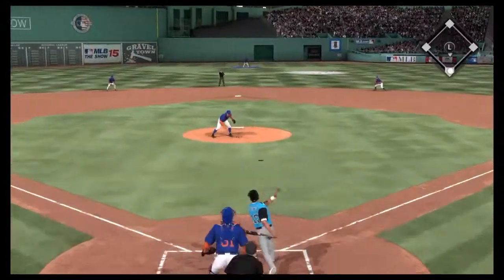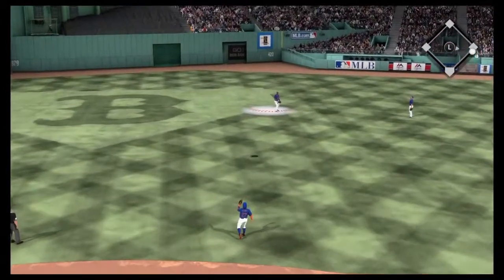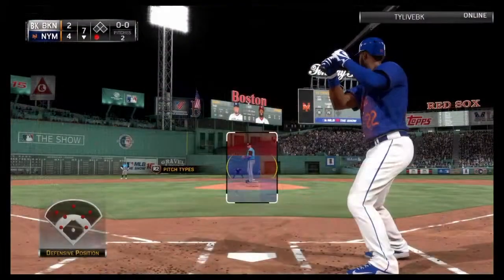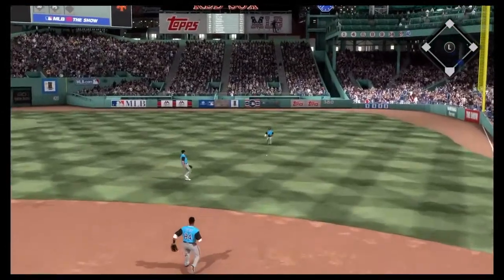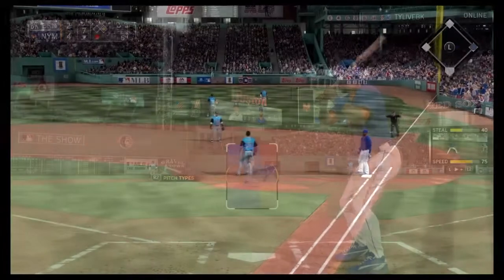Top of the seventh — two outs, Matt Carpenter flies one out to Hayward in center and he settles under it to make the catch, retiring the side. In the bottom of the seventh with one out, Hayward comes up to the plate and hits one through the hole for a base hit — they try to get him at first but it's not in time.